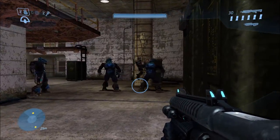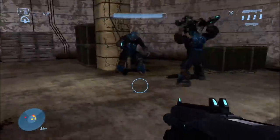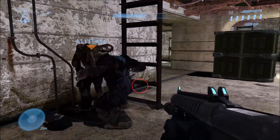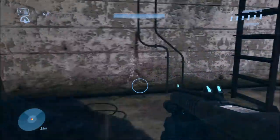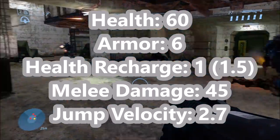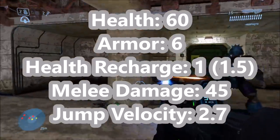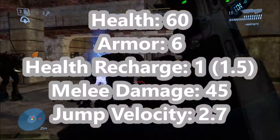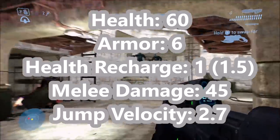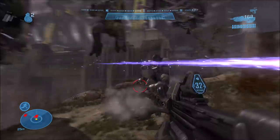Going to Halo 3, the Brutes went through a lot of changes. In previous comparisons I say Halo 3 is kind of like Halo 2 just visually upgraded, but in this case it's a lot more than just visual upgrades. Now they have power armor which almost acts like a shield, and that's actually what made the comparison tricky. They have 60 points of health, which is a lot less than Halo 2, which is why you can kill a Brute with 2 melees on easy difficulty. Their armor says they only have 6 points of armor — it's possible their armor may reduce damage. Their health does recharge: one second to recharge with a 1.5 second delay. Their melees are a little more powerful at 45 points of damage, and they can jump a little higher too. So Halo 3's Brutes are not as tough but they are better equipped.